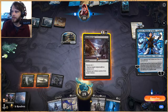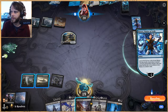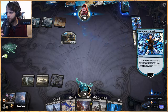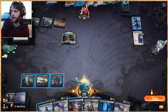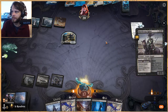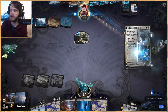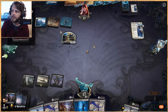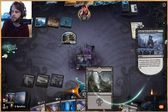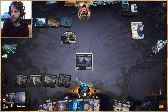Part of me wants to Heartless Act their small creature, but it's probably not worth it — we wait for the Brazen Borrower since they'll tempo us pretty well otherwise. They play a Rewind, so let's take the opportunity to get that out of the way. We play something out even though they might just Brazen Borrow it — this stops them from pulling out more stuff. Let's use Dread Presence to scry, and they can Brazen Borrow it — that's fine, we have a Heartless Act as an answer.